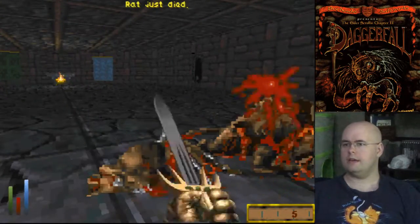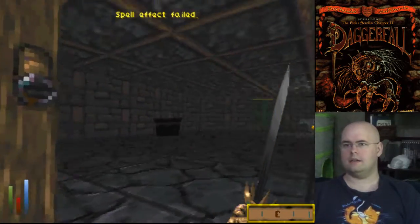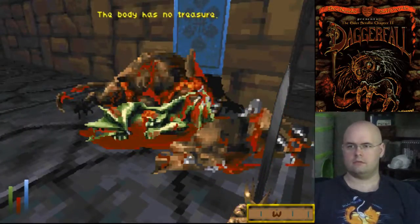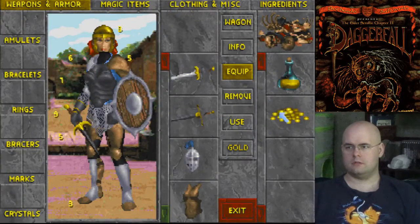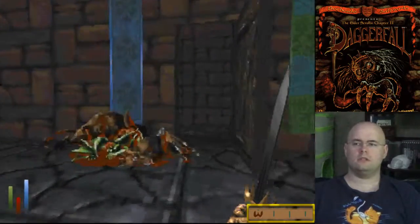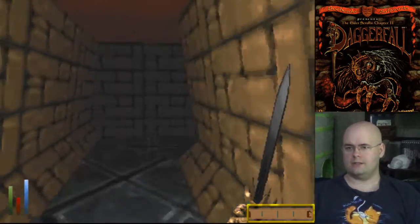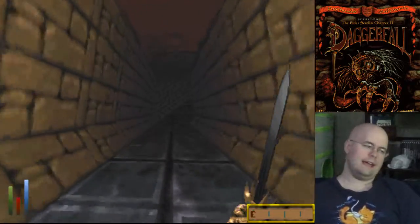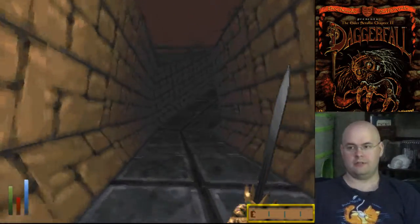Giant bat died. Giant rat needs to die. And there's the imp. Gimme that pure water. There's the exit out of Mournhold. Let's go ahead and see what else is up here before I head out. I'm almost certainly ready to level, but whatever.